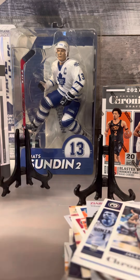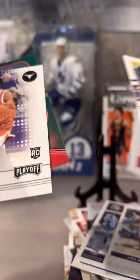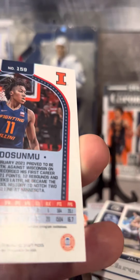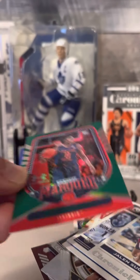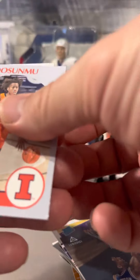Nothing huge, nothing huge. Coming up for last pack - last pack magic. Well, it was fun to spend the money. Evan Mobley, Kai Jones, there's a marquee Ayo - nice looking card. Regardless if it's maybe five bucks. Alright, there's Scotty Barnes in there - here's our bonus.